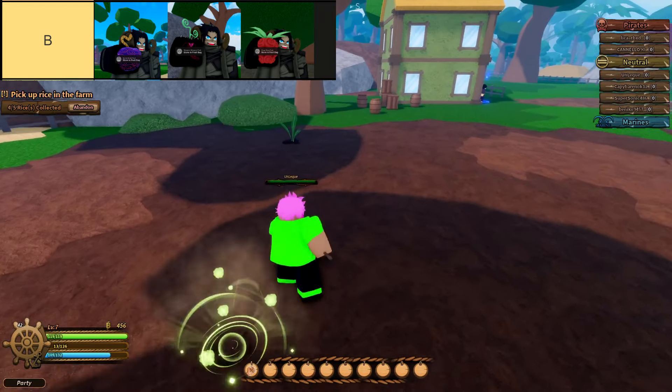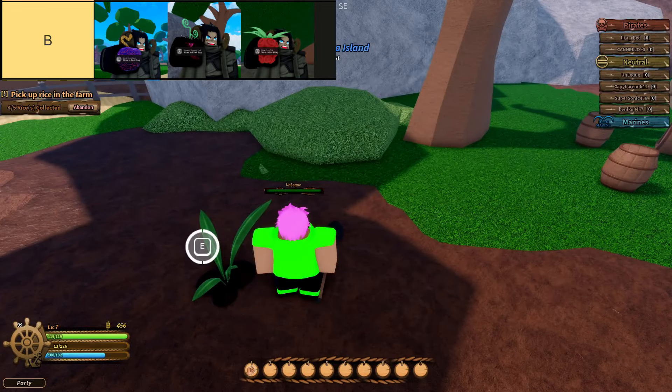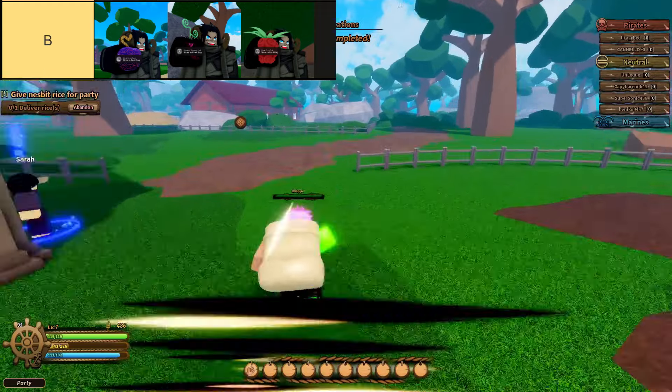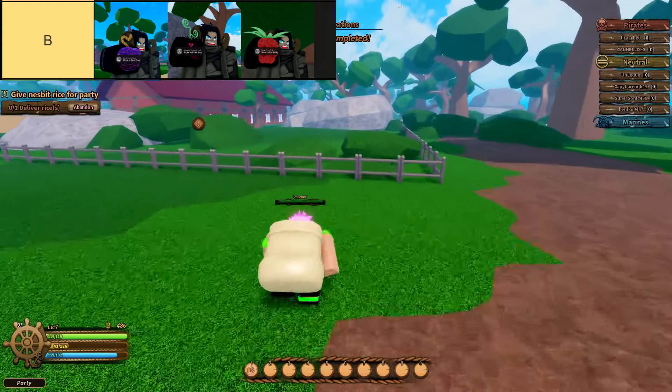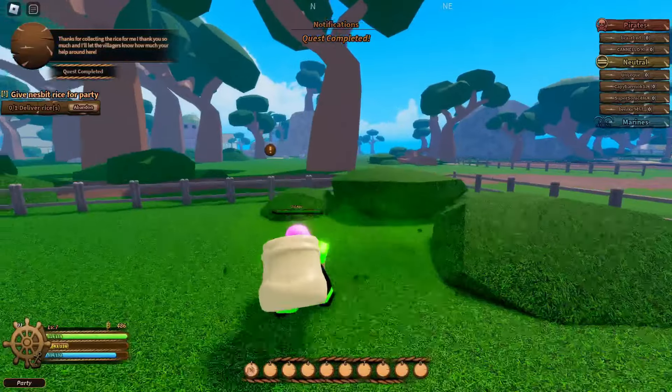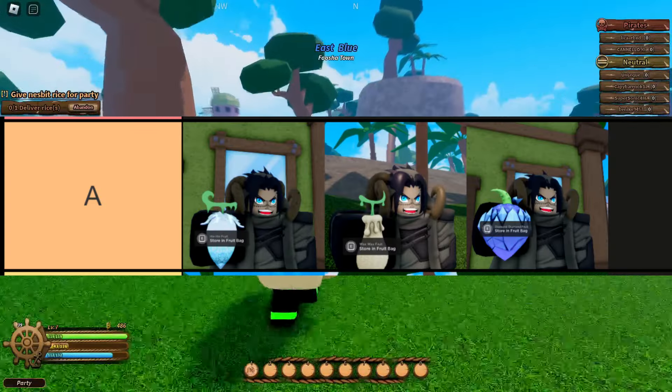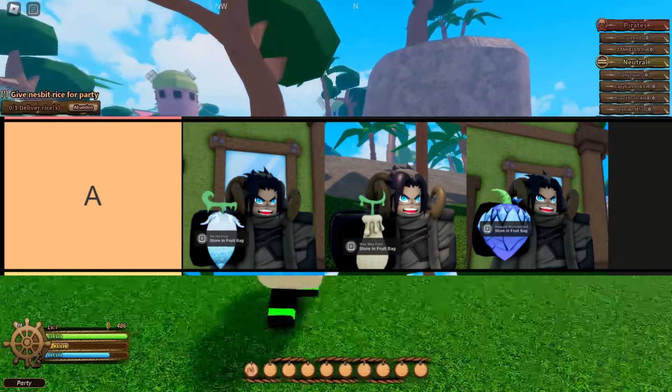As players hone their skills and accumulate experience, they inevitably outgrow the limitations of B-tier fruits, seeking out more potent options to propel them further towards mastery and conquest. The fruits in this tier are, in order from top left to bottom right: High, Wax, and Diamond.